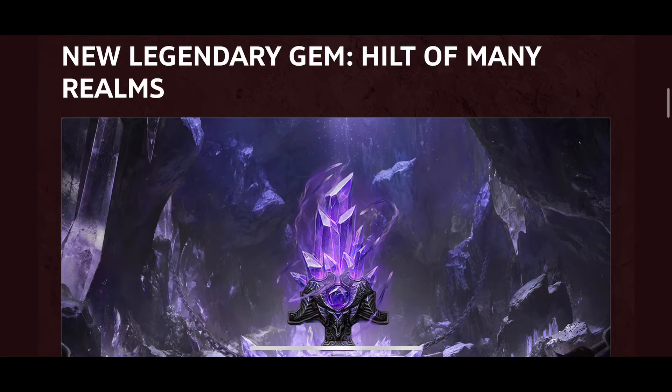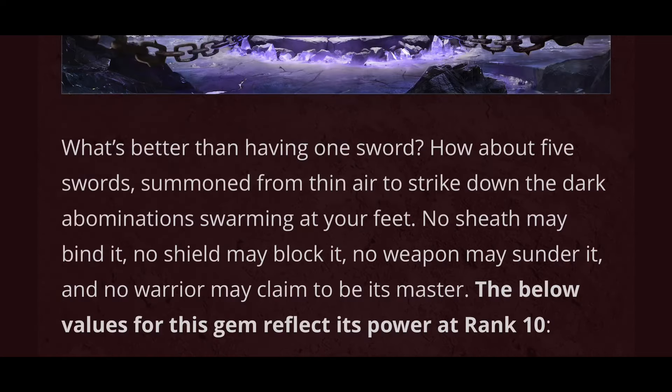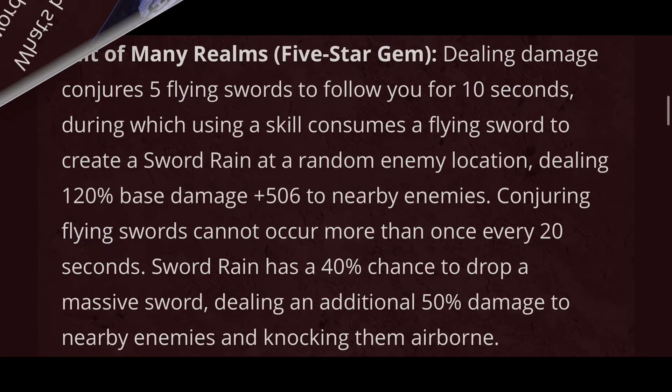Kicking things off, we have a new legendary gem: Hilt of Many Realms. This is a new 5-star gem, which everyone's kind of surprised about seeing as we've just had one. But what's better than having one sword? How about 5 swords summoned from thin air to strike down the dark abomination swarming at your feet? No sheath may bind it, no shield may block it, no weapon may sunder it and no warrior may claim to be its master. Dealing damage conjures 5 flying swords to follow you for 10 seconds, during which using a skill consumes a flying sword to create a sword rain at random enemy location, dealing 120% base damage plus 506 to nearby enemies. Conjuring flying swords cannot occur more than once every 20 seconds, and sword rain has a 40% chance to drop a massive sword.